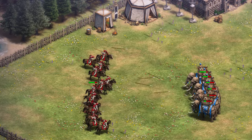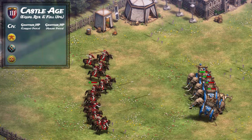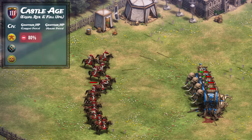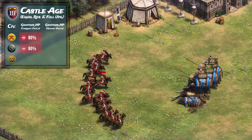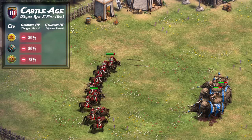Moving on to the janitors in the castle age, the Bengalis lose badly — even with an improper start, the janitors still have 80% of their HP remaining. The numbers are 80% against Dravidian elephants and 78% against the Gujaras. Regardless of the civilization, it's pretty one-sided.